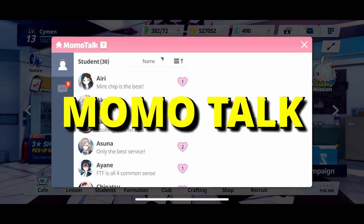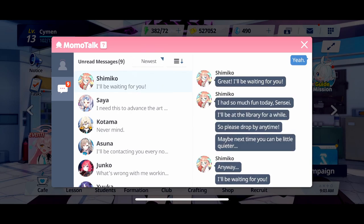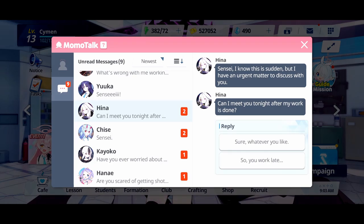Last but not least, the Momotalk. The Momotalk is the chat messenger equivalent of the real world. As your character grows in fondness, you can interact with them here and unlock their side stories. You want to do this for visual rewards and, most importantly, a healthy amount of premium currency.